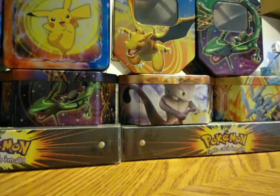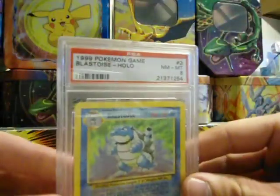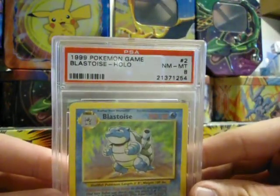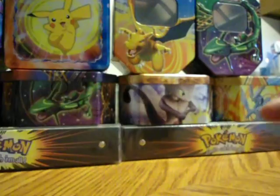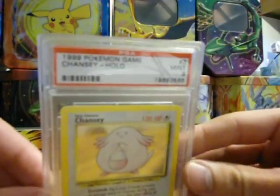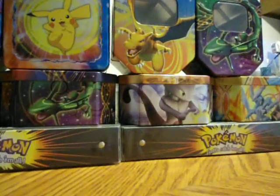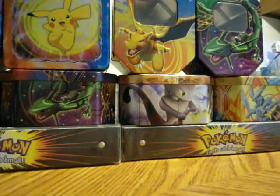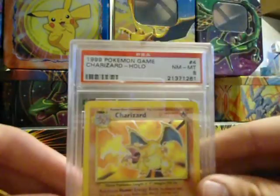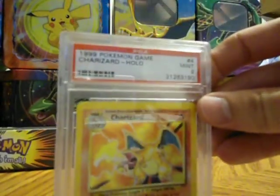I also have some random individual PSA cards if you want to buy just the singles. Blastoise is an 8 — $40. Chansey is a 9 — $30. Charizard is an 8 — $70.